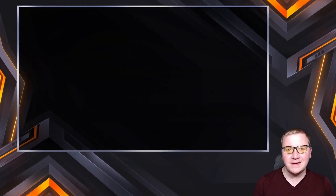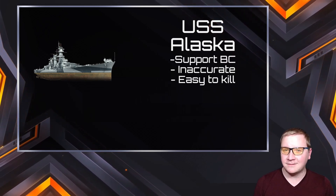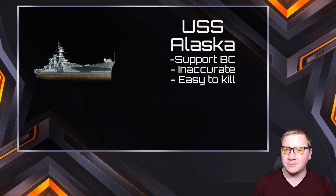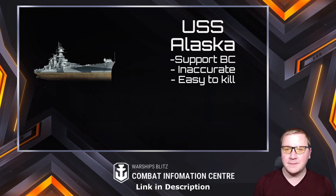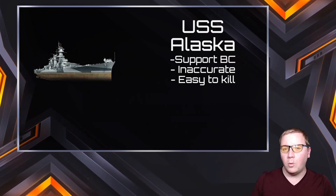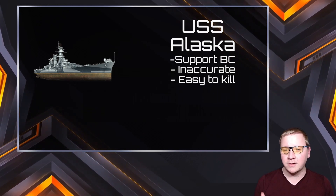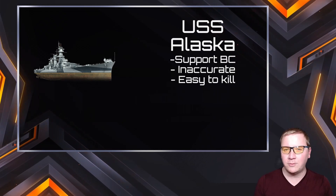First up to bat is a ship that did not translate well at all from PC to Blitz — the USS Alaska. This is a support battle cruiser. Unfortunately it's very inaccurate and exceedingly easy to kill. Saying it's easy to kill isn't saying much since most tier 9 cruisers are pretty easy, but the inaccuracy is what really kills it. After using the CIC website to investigate exact numbers, Alaska all of a sudden became incredibly powerful once you make it accurate. So why not give it a little more support capability, putting it into that niche where you bring it with a good cruiser or battleship as that support battle cruiser that blends well into the meta.